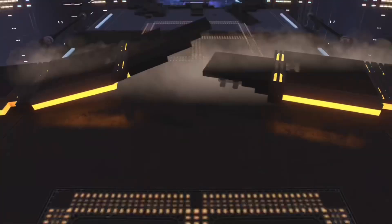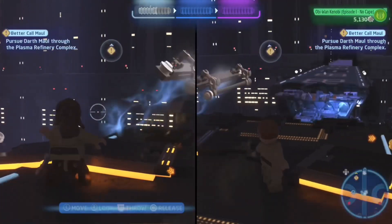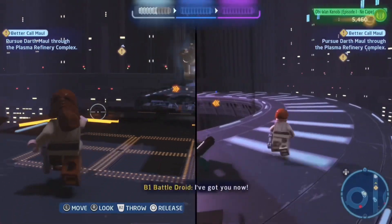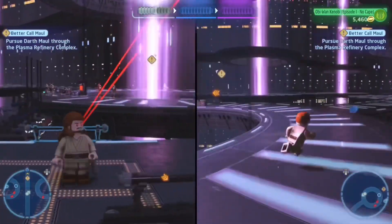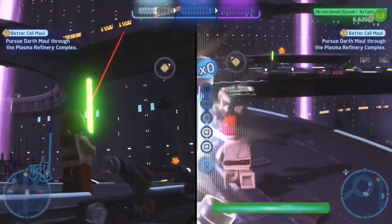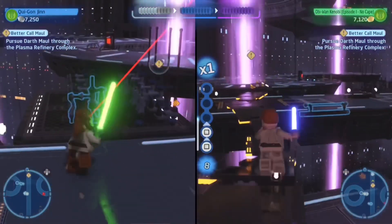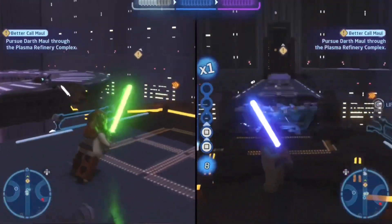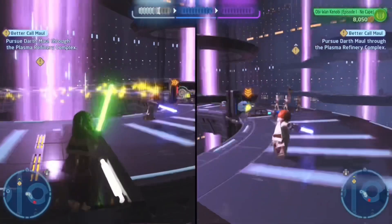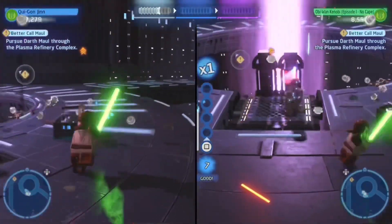In terms of the gameplay itself and the smoothness of the game, I don't think there's really anything comparable in terms of LEGO. The lightsaber fighting and the movements of each character are very unique — it really feels more like Jedi Fallen Order than the Complete Saga, which I truly didn't expect. As you can see I'm over here flipping around doing Obi-Wan things, but when you see Qui-Gon fighting he's a little bit slower — not clunky, but more Qui-Gon in a sense — which is really, really cool.